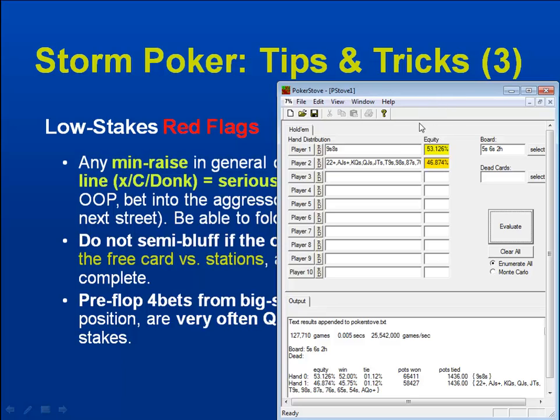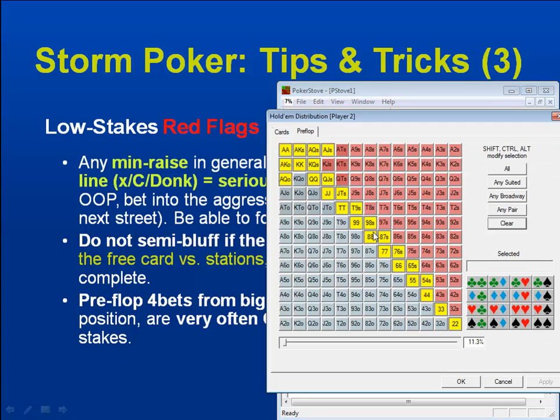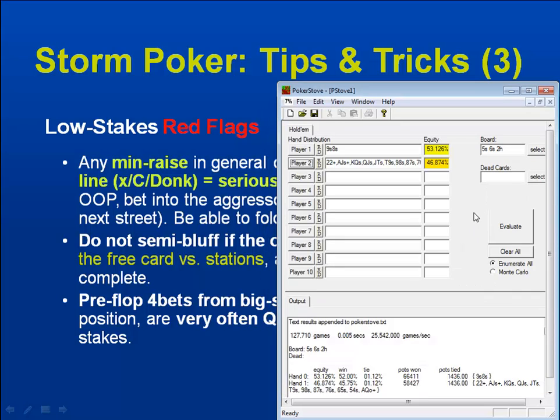In general: overpairs versus underpairs is an 80-20 split equity-wise. Any one overcard versus a middle pair is then going to give you at least 30% to the river. Overcards versus undercards — very often a 60-40 split. And of course you're playing against full ranges, as we covered in the first video.